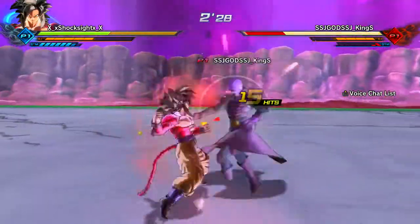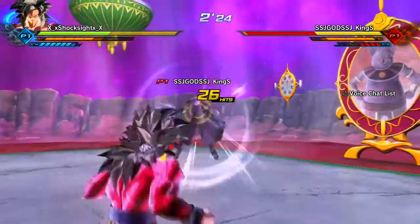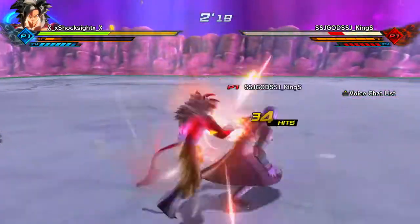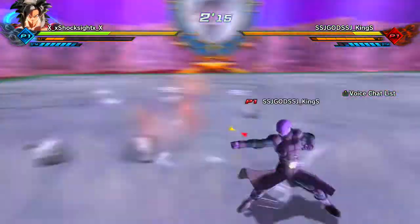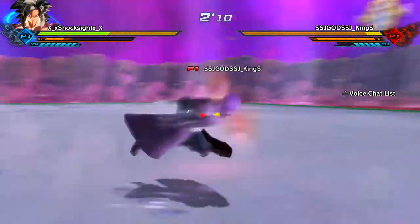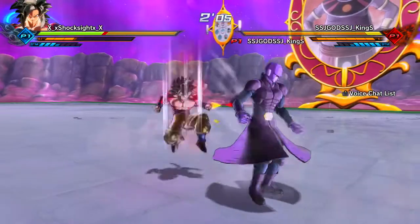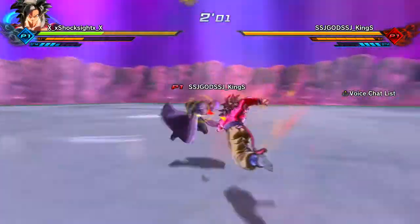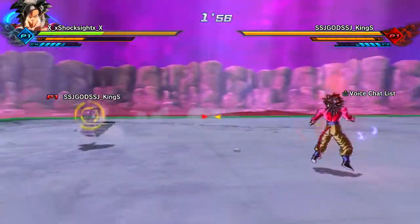The first move on this list is Super Godfist. Super Godfist seems like you can never block it. If it comes down to blocking it off of prediction, reaction, or whatever, you can't just randomly pull up your guard and block it — it just feels like it goes through. So whenever somebody's at low health, it's just annoying. It's a good idea to throw out a Super Godfist because it's most likely not going to be blocked.